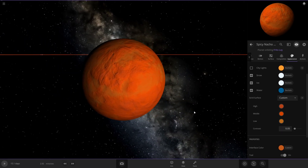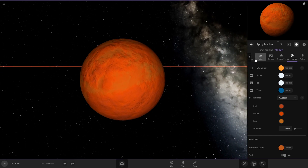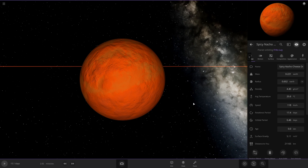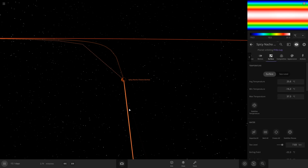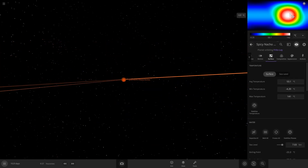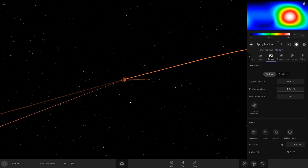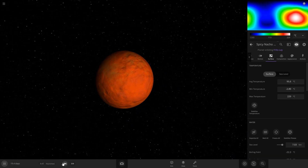That looks pretty cheesy — like if you licked it you would taste it. I don't know why people say the moon's made of cheese; this is what a cheese planet would look like. I want to see if this heats up over time — oh yeah it definitely is. It must be tidally locked or almost tidally locked. Alright, that's pretty good.